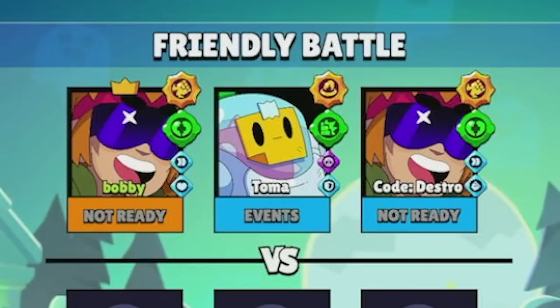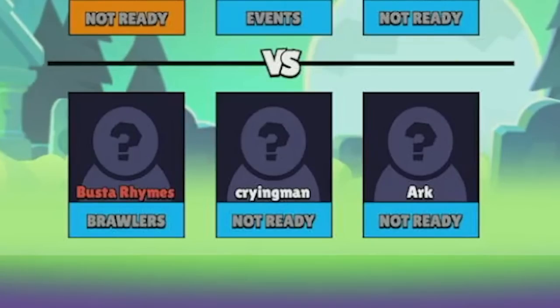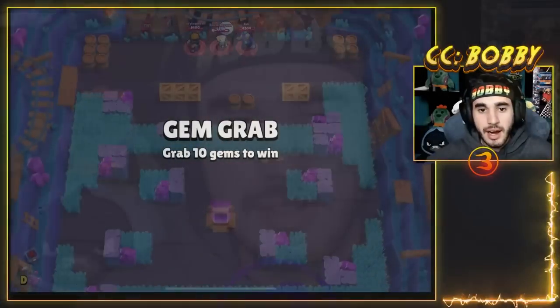We've got six of us in the room - myself, Toma, Mr. Code Destro, Busta Rhymes aka Lex aka papa crow, crying man, and Arc. We've got some pretty good, basically pro players here outside of Lex. We're going to get a couple games with Buster, some 3v3s with one Buster on each team and just whatever it may be - let's hop into the games.